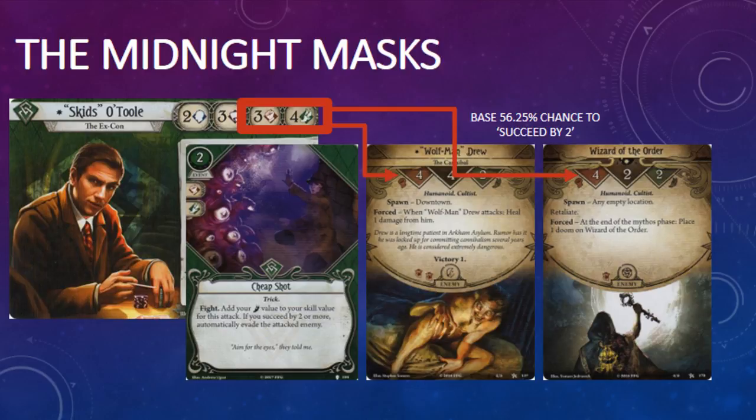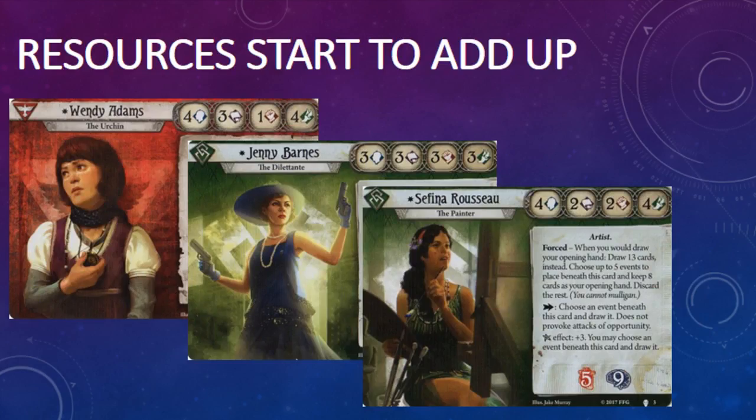Ideally, you would like to be four up before the pull to make the Cheap Shot. This shouldn't be a big problem for Skids, since most of the enemies in the Midnight Masks have a fight value of three or less. Wolf Mandrew the Cannibal and the Wizard of the Order are the only enemies that will present a serious challenge, and Skids still has a 56.25% chance of pulling off a Cheap Shot against them. However, Jenny Barnes, Safina Russo, and Wendy Adams are going to have a more difficult time pulling off the Cheap Shot consistently without pitching cards and/or resources to boost their skill values, or playing Daring Maneuver — an event from the Path to Carcosa Deluxe expansion that gives you plus two skill value for the test if you succeed.